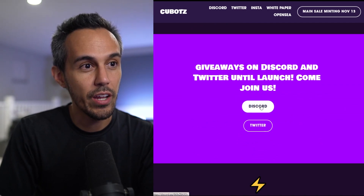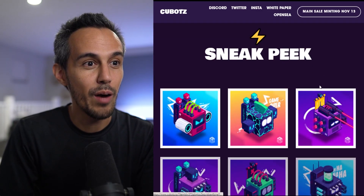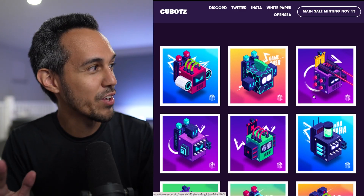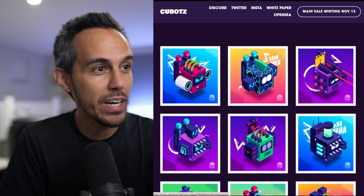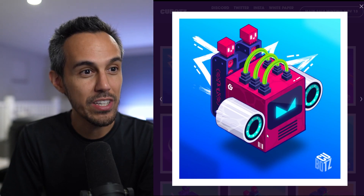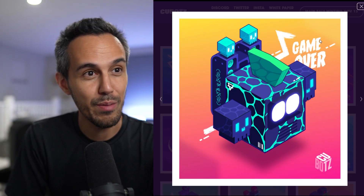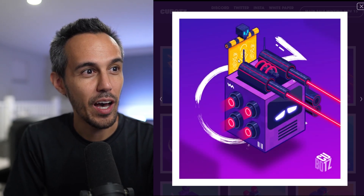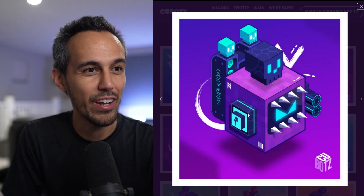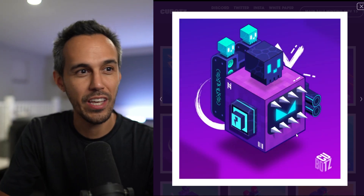There are giveaways on Discord and Twitter, so if you're looking to get involved check those out. Here are the sneak peeks and they look great — I love the colors, they really stand out. The bots themselves look unique from every side, with different faces. This one says 'Game Over' on the back, this one has a flag, this one has lasers on top going off the actual NFT, and this one has spikes and a skull.